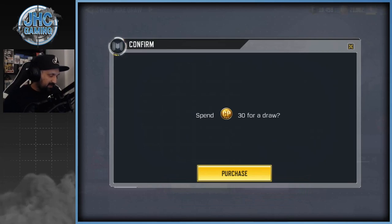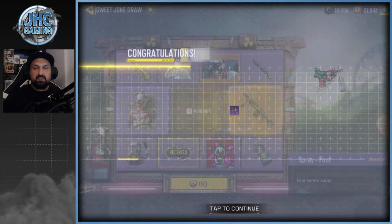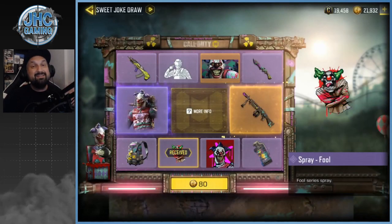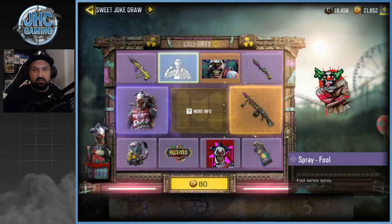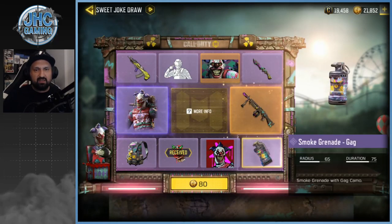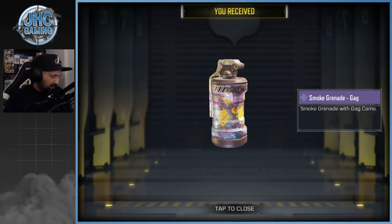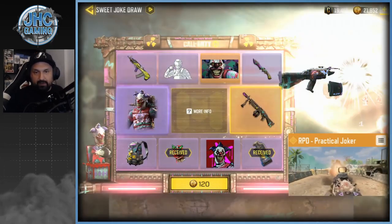First spin — can we get lucky today? We start with a spray for 30 CP. Not so great guys, I never use sprays in this game. Type in the comments below — do you even use sprays? If yes, when? Why would you do it? Spin number two is 80 CP, going up pretty fast. Almost got the emote — we got a smoke grenade. I think I'm gonna use that one from now on. Yeah, that one's pretty nice.